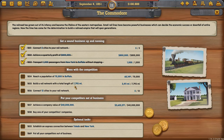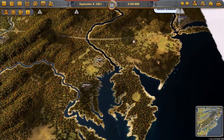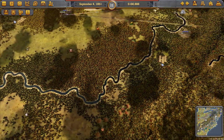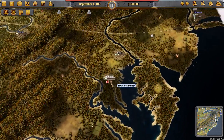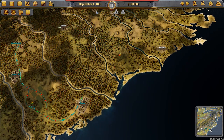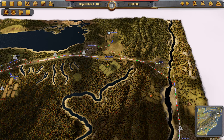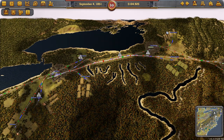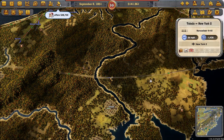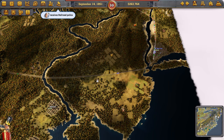Now we can demolish the tourist site in Buffalo and replace it with a museum to get Buffalo growing to 70,000, which it will do without further input. We can then turn our attention to the remaining objectives. In the next episode it's going to be rapid expansion — heading all the way down the east coast and through southern cities like Augusta, Atlanta and Montgomery before heading back up. We'll run automatic lines between all of those, or passenger and mail where needed due to conflicting industries.